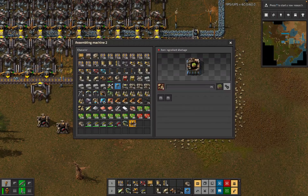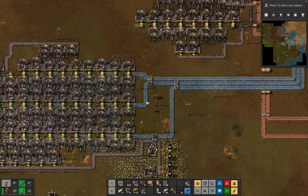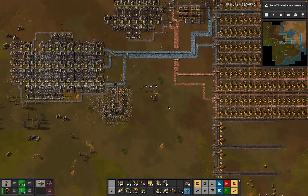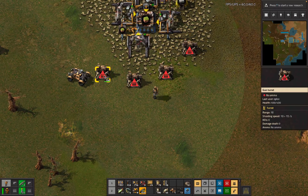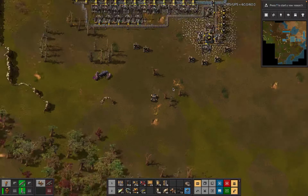That's a perfectly fine thing to be improvising at this point in a run. We need to get the roboport doing roboport things. That biter turning up is a good reminder that we actually took guns away from the spot - I should probably put them back. Let's do that. We need to get the roboport roboporting.